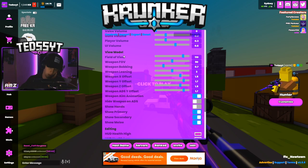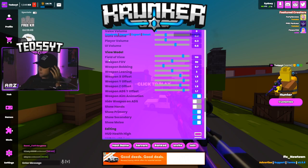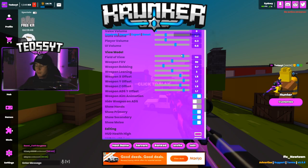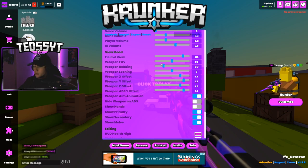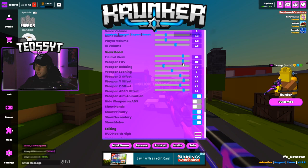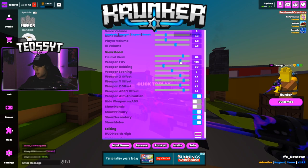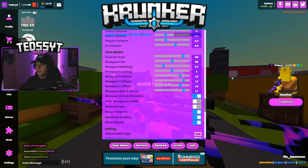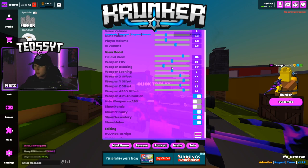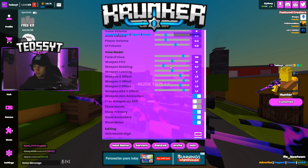These are the settings a lot of people ask me about — my field of view and weapon FOV. My field of view is 110. Pretty average, most games have 110 and I've always stuck by it in every game where you can change your FOV. My weapon FOV is on 90 — I feel like it looks good there, it shows the whole gun. I've recently liked it on 90 so I keep it there. Weapon bobbing is 0.7 — that's how much your weapon bobs when you slide or jump.